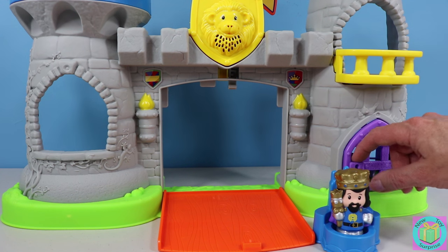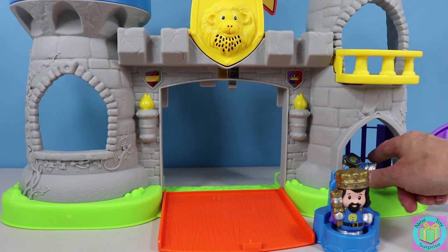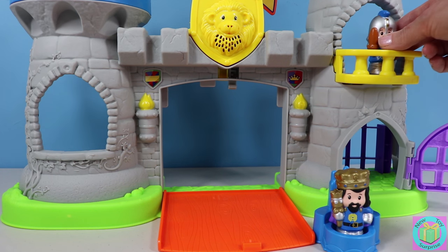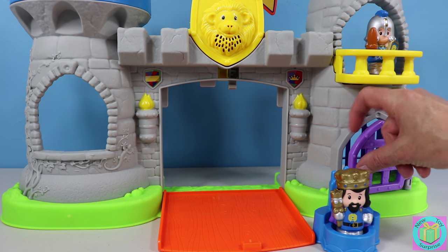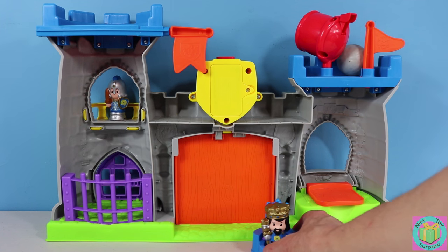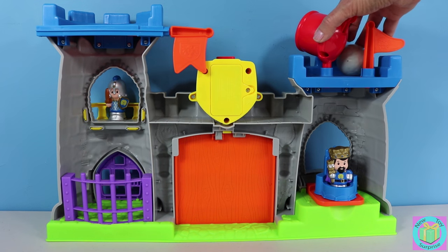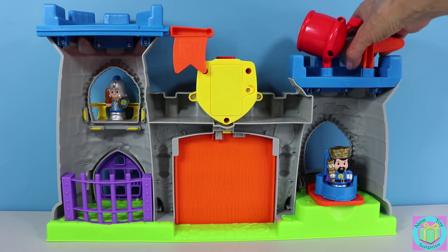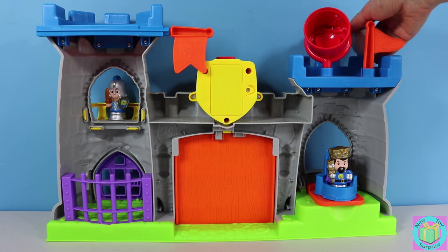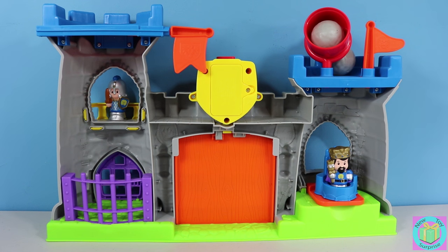Excuse us king. I think our knight would rather stand right here and keep watch than just lay around in jail. This is the back side of our castle. The king can sit right here in his throne room. Our boulder shooter can turn this way.